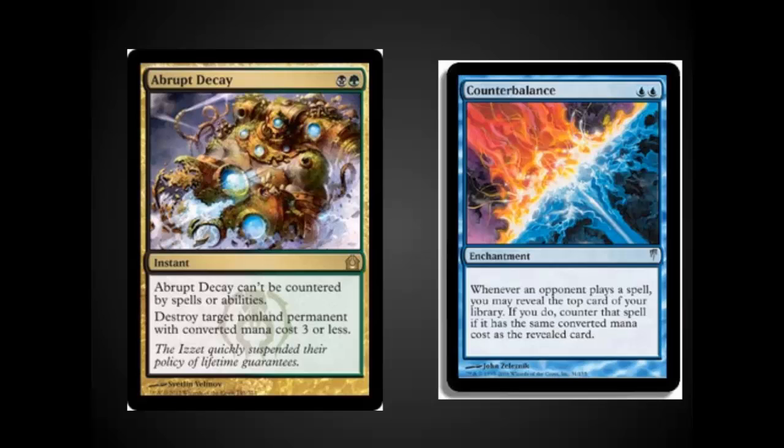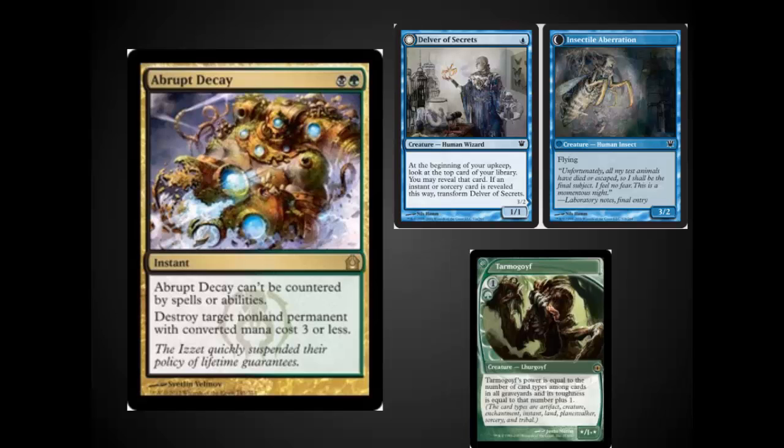Your opponent has often dropped down to no cards in hand by the time you play Abrupt Decay because of your hand destruction, and is relying on Sensei's Divining Top and Counterbalance to keep them in the game. This swings things around and is the biggest change in the current metagame to make Pox viable — the ability to deal with Counterbalance. Abrupt Decay also deals with Tarmogoyfs and Insectile Aberrations. Both are incredibly strong beatdown creatures that, previous to Abrupt Decay, could easily be defended by Force of Will, Stifles, and Dazes. Abrupt Decay wipes them out and lets you take over the game.